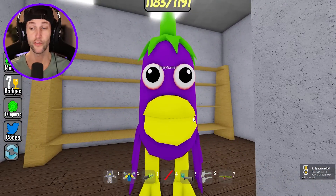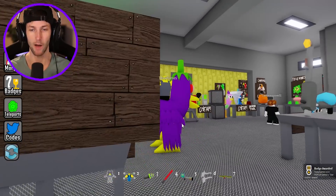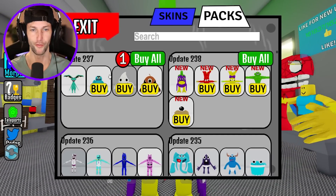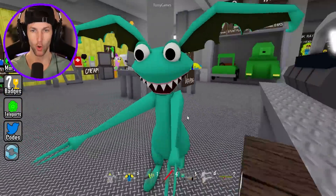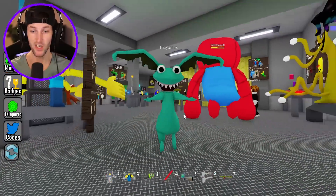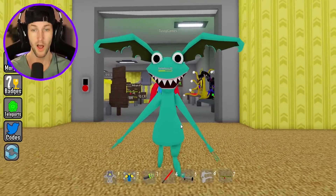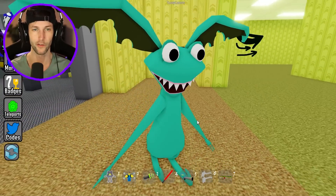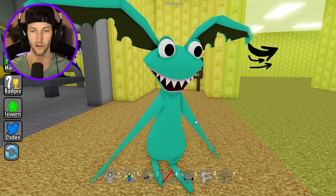This is Star Goblin. Let's check him out — is he going to be better than Opilibird Fruit? Star Goblin, whoa, this thing's cool. It's a little goblin. Look at his feet — he's got little goblin shoes, like little elf shoes. I like it. What's wrong with his ears? His ears look like Swiss cheese. I think Opilibird took a couple bites out of his ears.